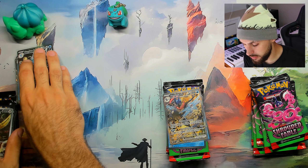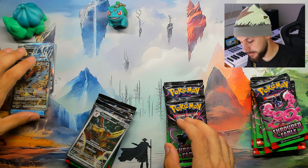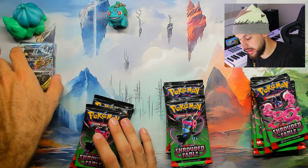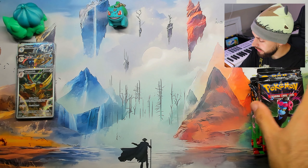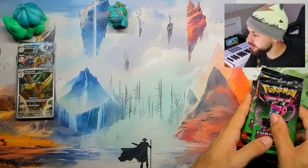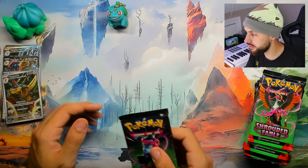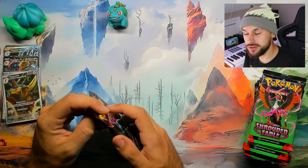Now we're going to put the Kingdra at the bottom, move all these over, put the Greninja on top of the Kingdra, and then put the King Gambit on top of all of that — just like this. Now let's get into some Shrouded Fable! What are you guys looking for from this set? From what I've been seeing and hearing, this set is nothing but hot garbage in terms of pull rates.